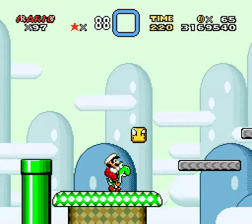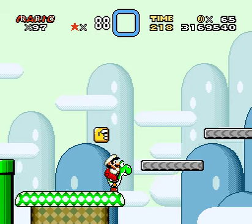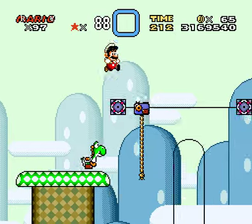And then this takes you to a block with wings, which is how you're supposed to leave the level if you have Yoshi, since the rest of the level is made up of rope climbing, which you can't do with Yoshi.